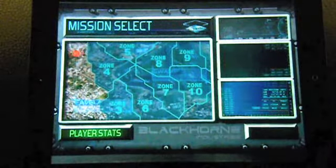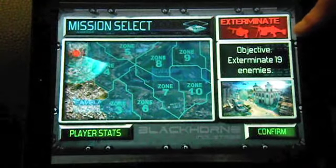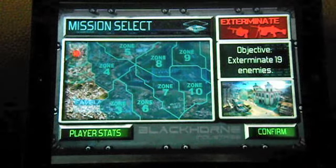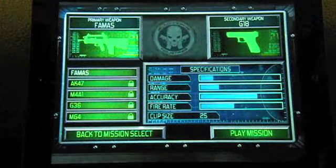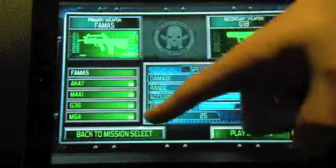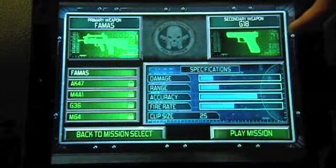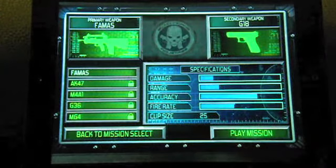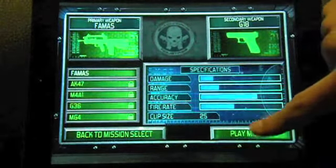We'll get into our mission here to show you guys how this game's played. Over here it gives us our objective — this one is to exterminate 19 enemies. Here we have our weapons screen. You can choose from five different weapons, and you also have a secondary pistol as well. In the game you get grenades too, which you get in every level. I only have the first gun unlocked, so we'll just go with that one for now.